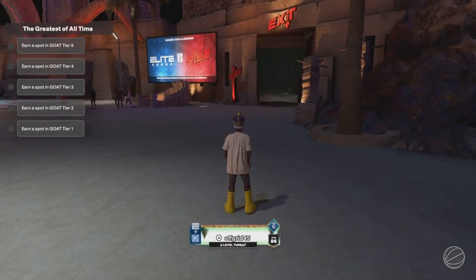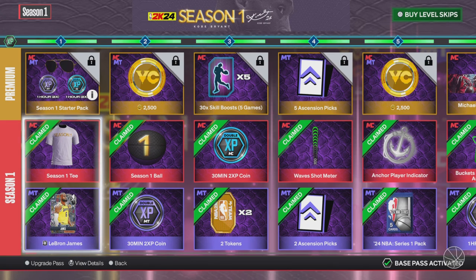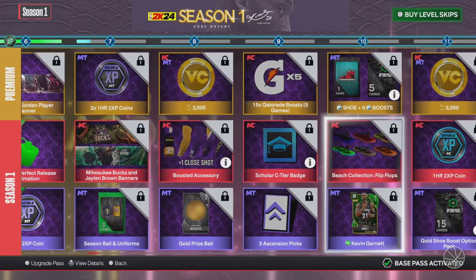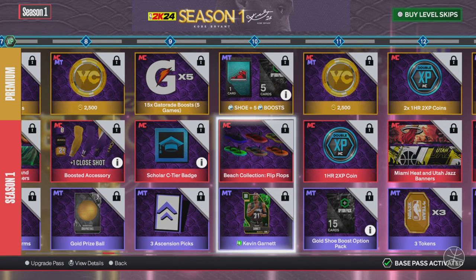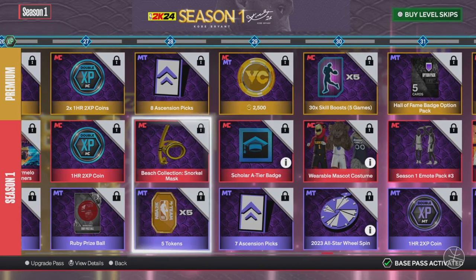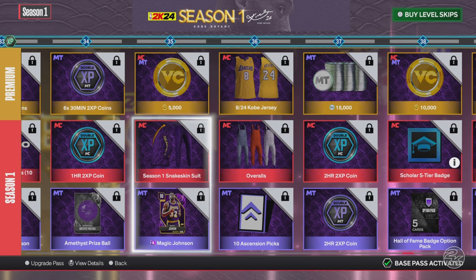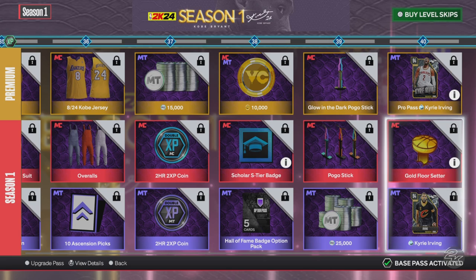Alright guys, now we're gonna check out the battle pass. Season rewards — as you can see I'm only level six. If you get the premium pack you also get VC with your stuff; if you just get the normal thing you get the normal stuff. So you get a free shirt, a shot meter, a perfect release animation — that's pretty cool — plus one close shot. You get flip-flops at level 10, a little electric skateboard at level 20, snorkels at level 28, and mascots at level 30.